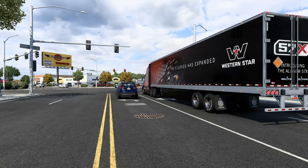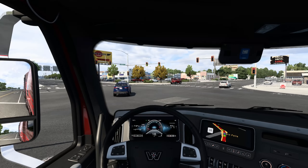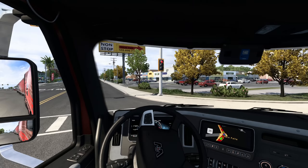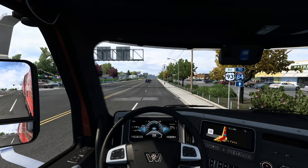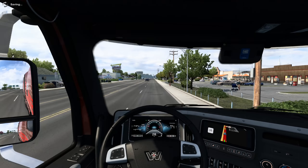The next Montana video will probably use a different configuration — maybe just a day cab, a different color, and some different exterior accessories. Sleeping off the line here. It is very similar interior-wise between the other Western Star in the game, the 49x, and the Freightliner Cascadia. For those who follow the development of these trucks, that doesn't come as too much of a surprise given the parent company relationships.